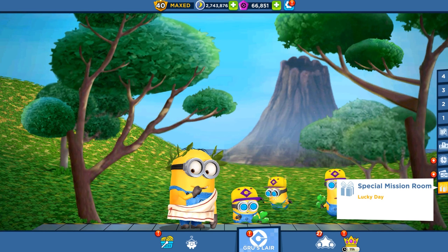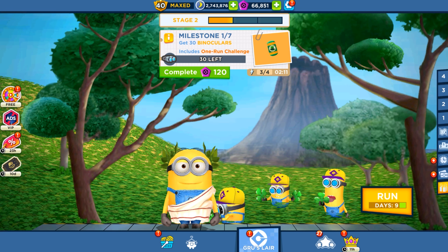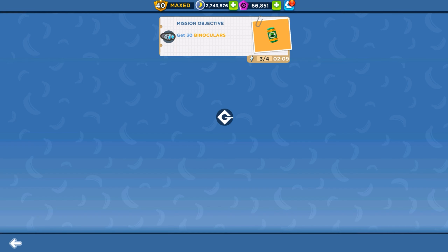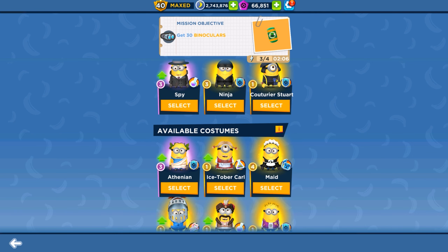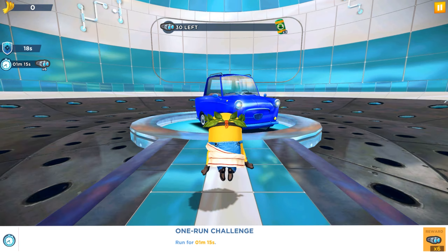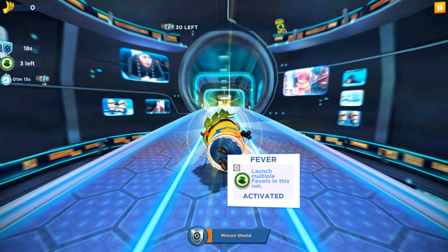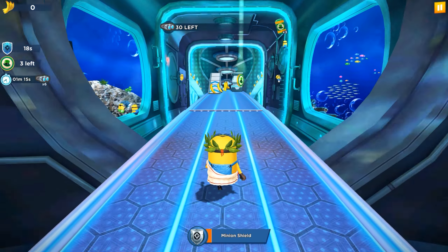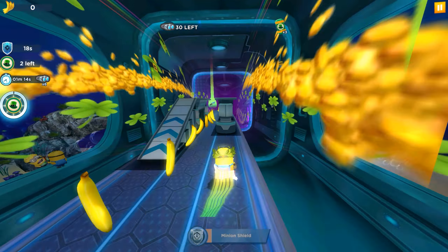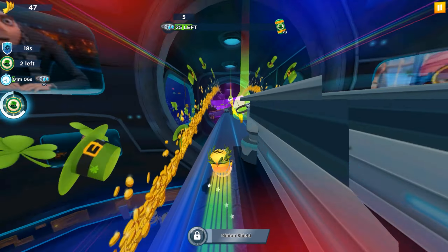Hey guys, welcome back! Today we are playing Lucky Day Special Mission, where we reached milestone one each two. There are nine more days and today is the 14th of March. We decided to play with the Tanian minion and we are going to try to complete more than two milestones today. The first milestone only wants 30 special items, and the second milestone will also be very easy to complete and get all the rewards.